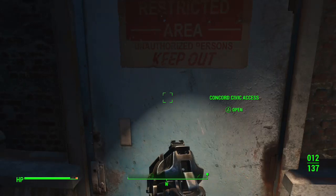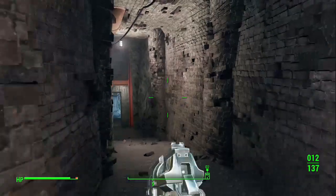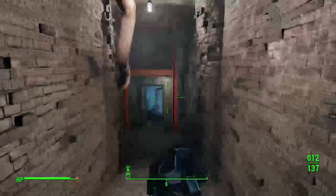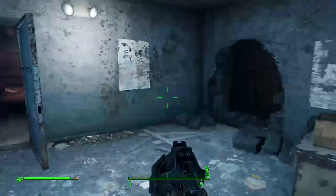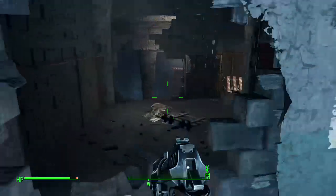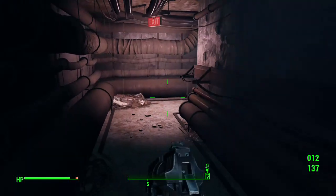Just come down here, come down the hall, and go into the Concord Civic Access Area. So we're going to go ahead and just walk through here real quick. I'm just looking around. I kind of expected to find more Deathclaws, but just got a little lucky.